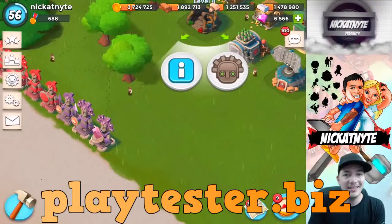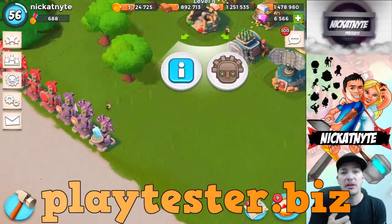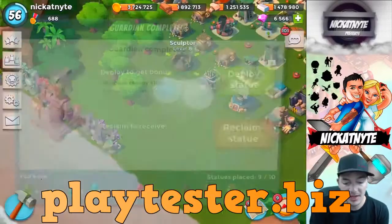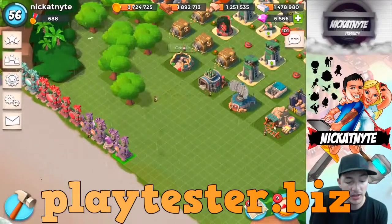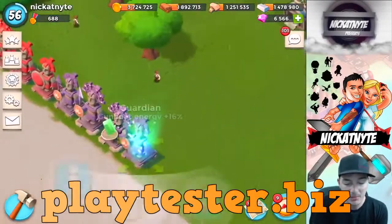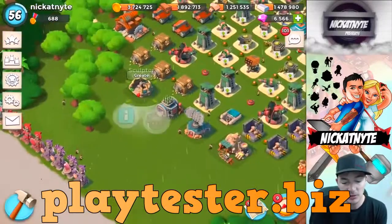Hey, what's going on guys, Nick at Night here. Today I'm feeling a little bit under the weather, but I thought I'd go ahead and make a video for you guys. I just recovered a Guardian for gunboat energy — 12% — so I just bumped that up to 16% by making a new one.